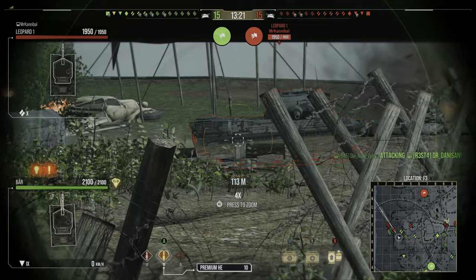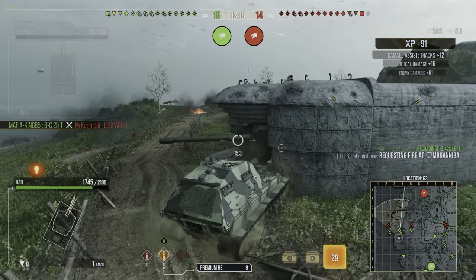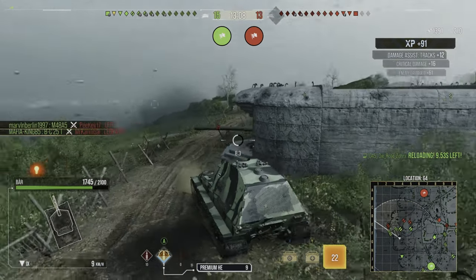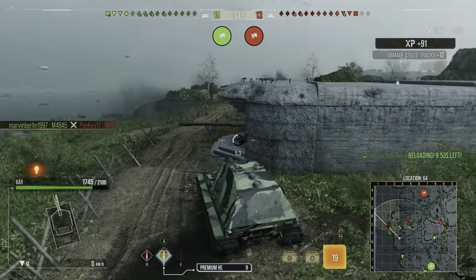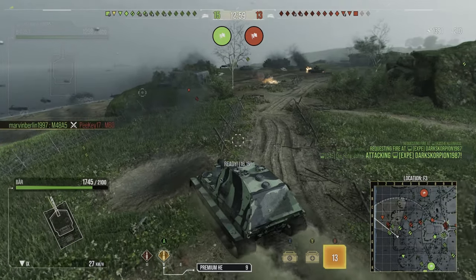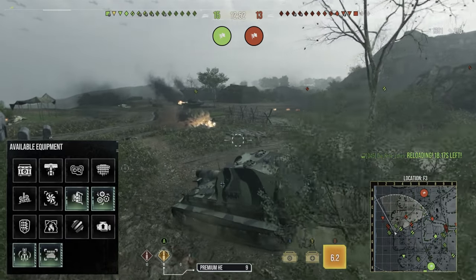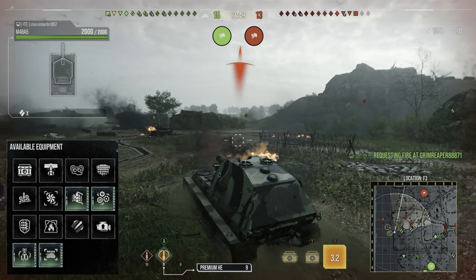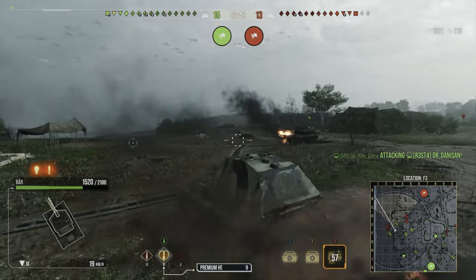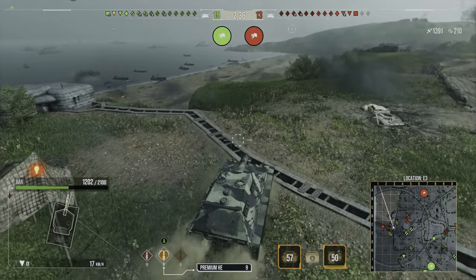I pre-aim but don't connect initially, so I swivel, auto-aim, and the shell flies true — 1391 damage, a slight low roll, but that bat shot finishes off the Leopard 1. That's satisfying when it happens, but it's a rare occurrence and that was extremely lucky — no skill on my part. Equipment-wise, I run Advanced Loader because the reload is so long, and Advanced Gun Lay and Drive because the aim time is so long and I want to get it down so I don't have to sit exposed in front of opponents.